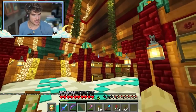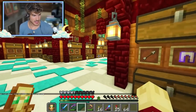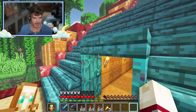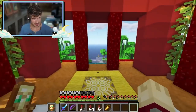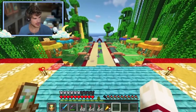He recently built a raid farm so that he could collect totems of undying and trade them with other people on the server to get things he doesn't have. So far he's gotten firework rockets and dyes, and even hired Mythical Sausage to go and eliminate somebody. This is definitely shaping up to be a very interesting server and I've already had a lot of fun watching their videos.